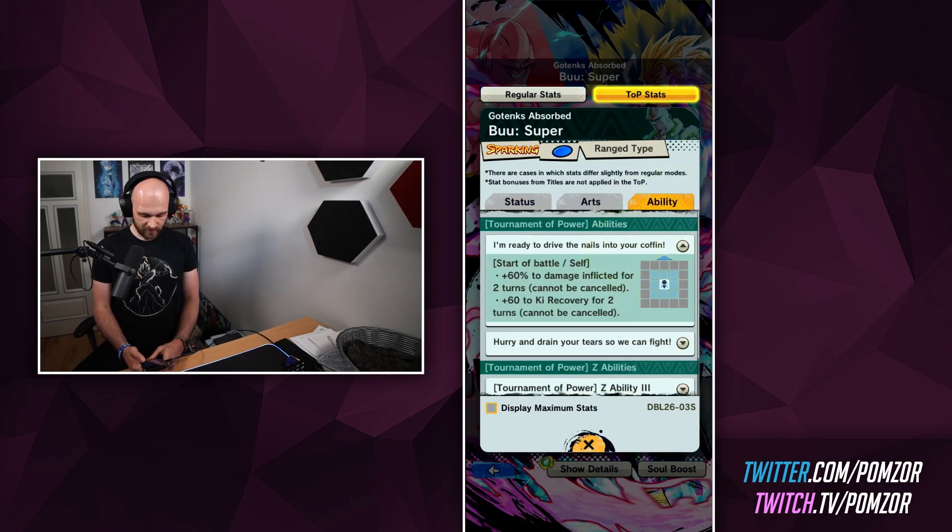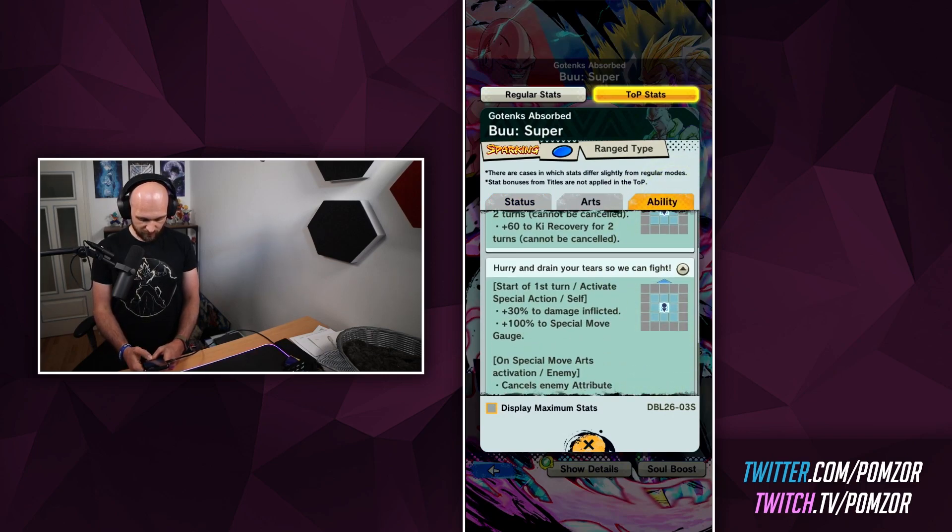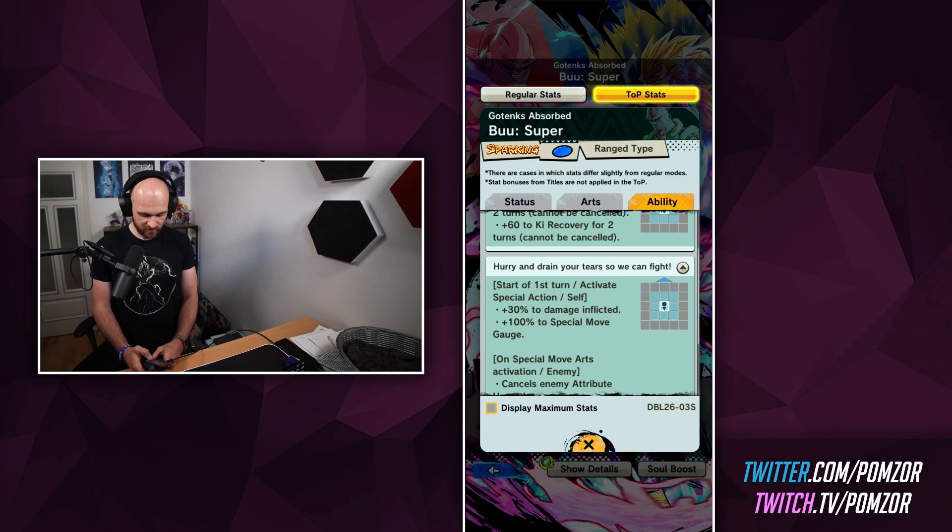Bu Tanks gets a guaranteed special move in the first turn — activates special action, 30% to damage inflicted, 100% to special move gauge. So just boom, you can snipe a red unit. And there are quite a few red units out there, so it helps.